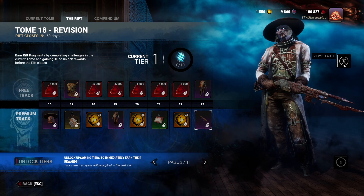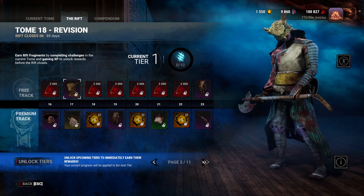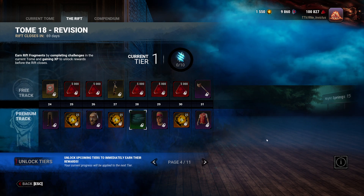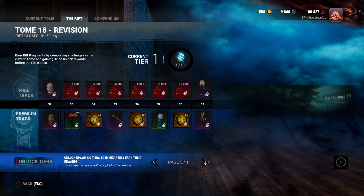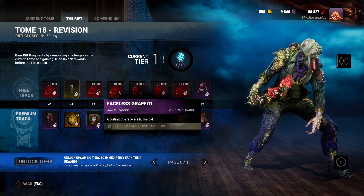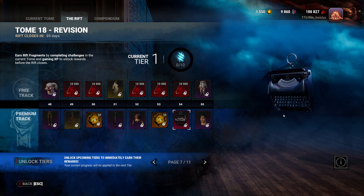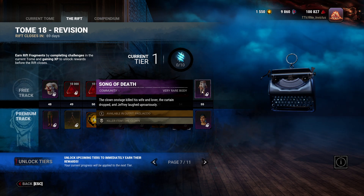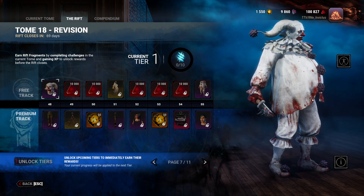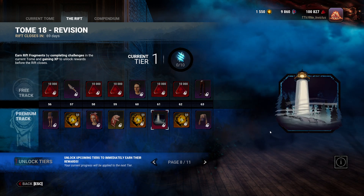There's also new cosmetics for the Gunslinger and Huntress as well. At level 28 there's a new profile banner. New stuff for Blight it seems. And then at level 42, another badge. At level 54, Alan's typewriter cosmetic. And then up here's Clown, which was slightly horrifying. The iridescent or ultra rare badges are actually animated as you can tell.